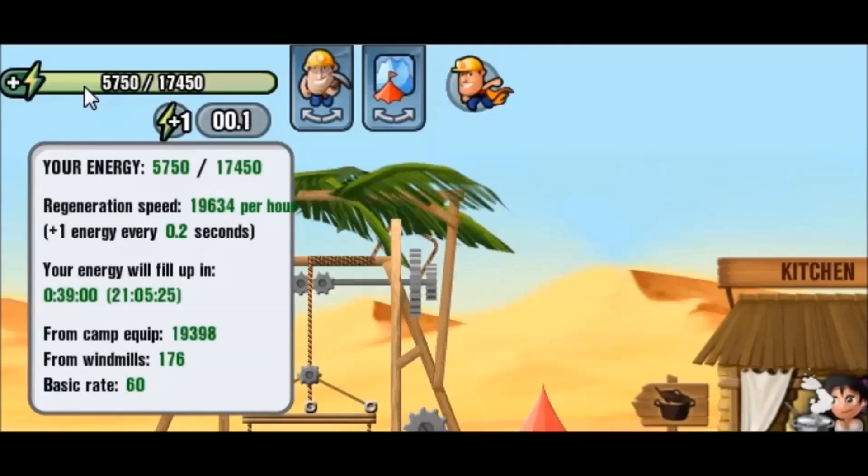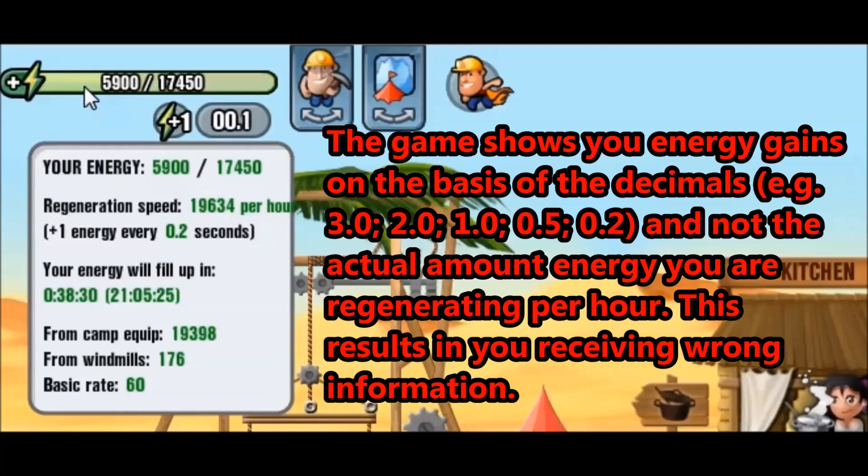So what happens, you might ask? Why the jump? As you've probably already noticed yourself if you've been playing enough, sometimes after you refresh the game you have a lot more energy than previously. What is happening here is actually the game is lying to you, as crazy as it may sound. The game is actually giving you wrong numbers of energy.